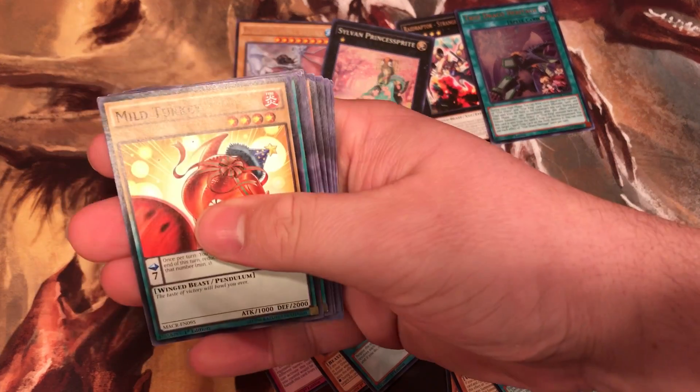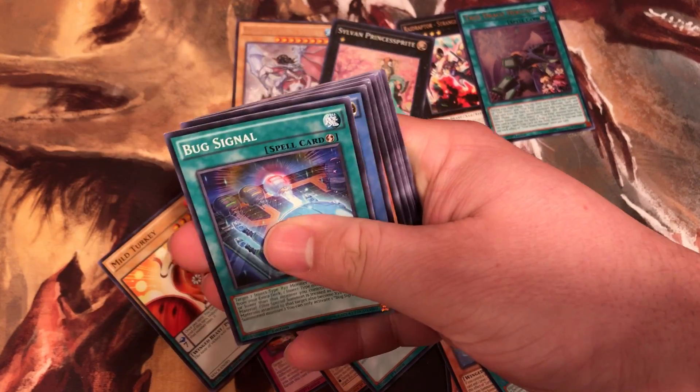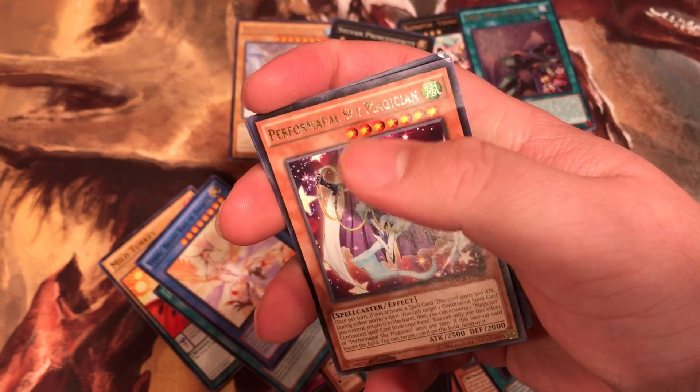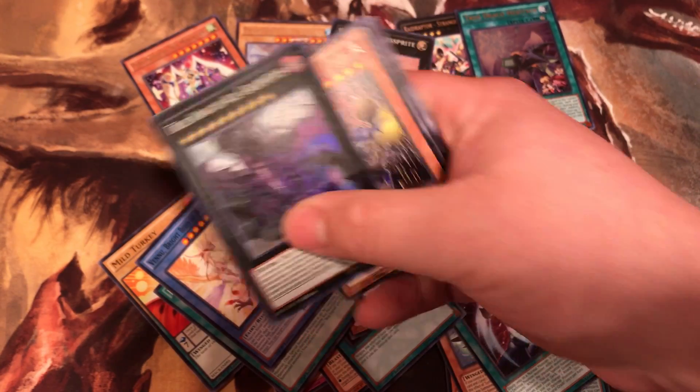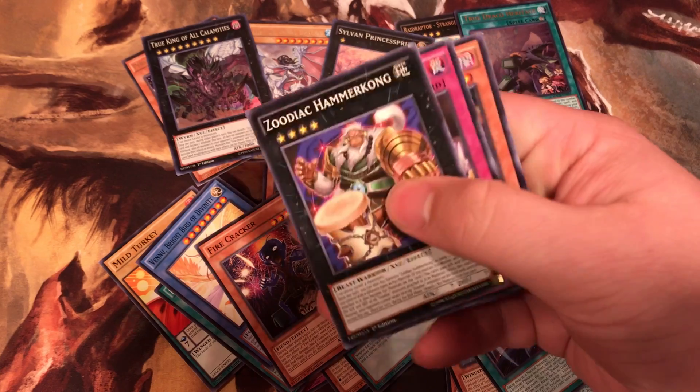Next we got Mind Turkey, Bug Signal, Bird of Divinity, Performable Sky Magician, and the King of All Calamities.